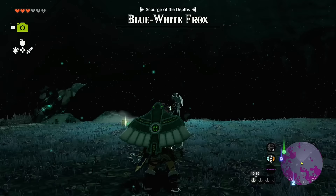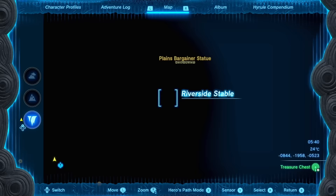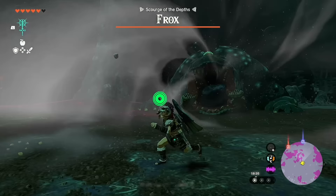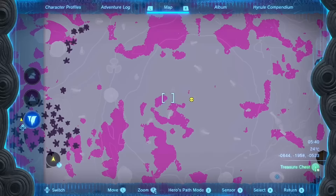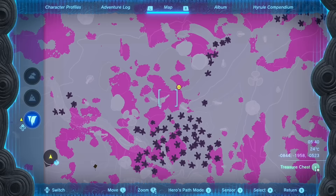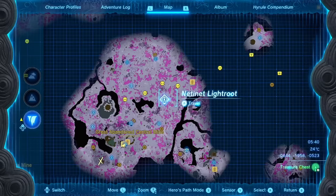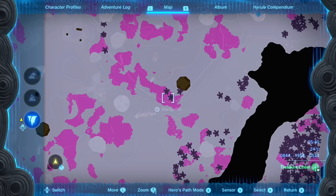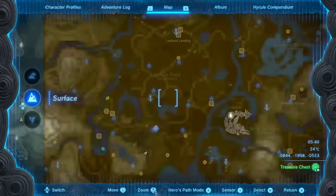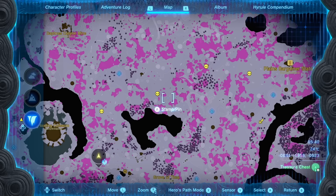Every time you defeat a mini boss down here, you get 20 crystallized charges. There are two routes I typically make. One starts from the Riverside Stable and the Stacks of Jat light root in the depths. From that light root, head to a Frox mini boss, then left past the tree line to a Battle Talus standing on gloom, then further down to a regular Stone Talus, then to another Frox, and finally right next to the stable itself is a base-level Lynel.